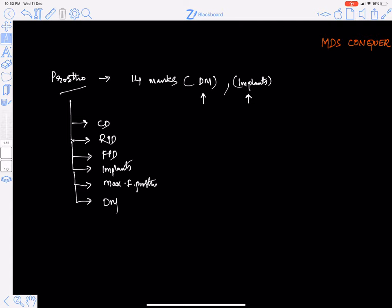Most of us are good at complete denture since we practice it — we know the steps and everything in detail. However, FPD and RPD are areas where you need to focus more. Compared to RPD, FPD is relatively easier from an MCQ preparation standpoint. You need to be more focused on implants specifically, because implants are what modern dentistry is more focused on, and it is a very important topic.